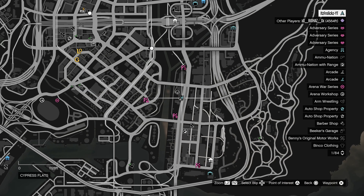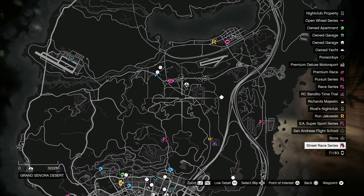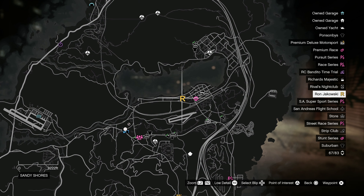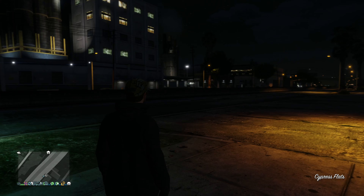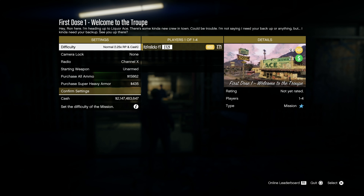Today I'm going to quickly tell you how to unlock the new Freak Shop in GTA Online. It's very simple and straightforward. All you want to do is open the pause menu, go to your map, and you're going to see up in Sandy Shores there's a little R. Head right over there to that location and complete the first mission with Ron.